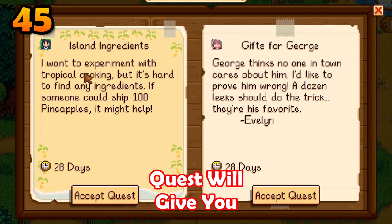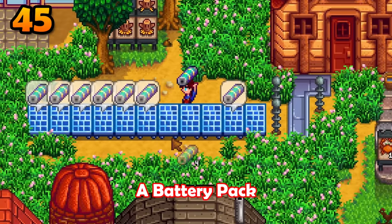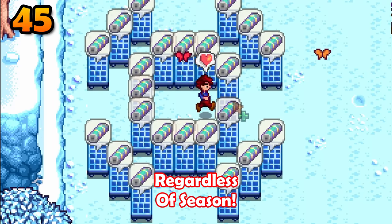The island ingredient quest will give you the ability to craft solar panels. These are incredible — they will produce a battery pack every seven days regardless of the season.